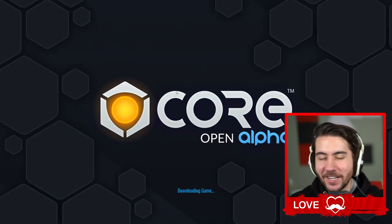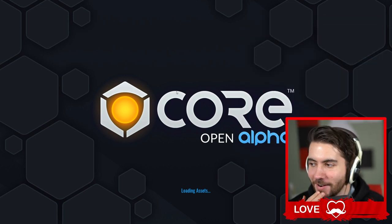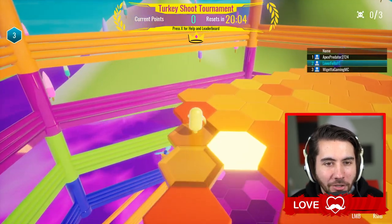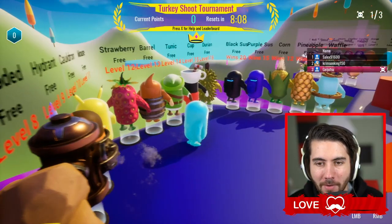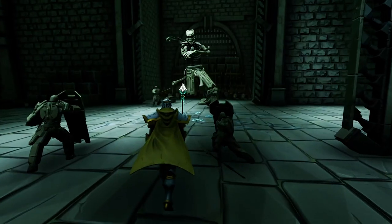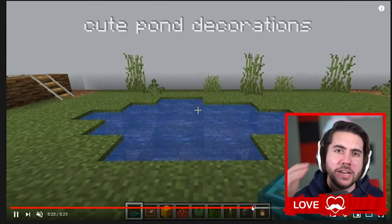I'm checking one game out because it caught my attention — it looks like someone recreated all of Fall Guys inside Core, which is kind of cool. Look at this, someone literally recreated Fall Guys in here — this is kind of freaking beautiful. I absolutely love this. Thank you so much to Core for sponsoring today's video. If you have any interest in learning how to create games, this is an amazing spot to start — please click the link below.